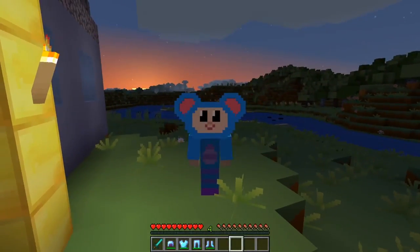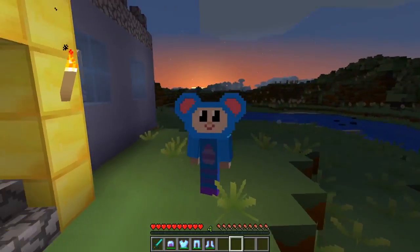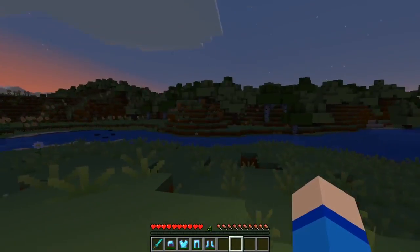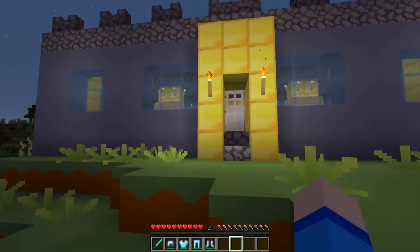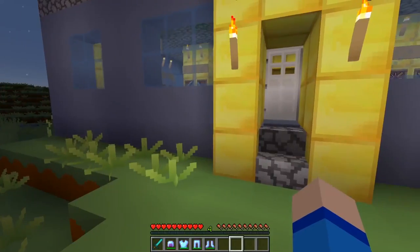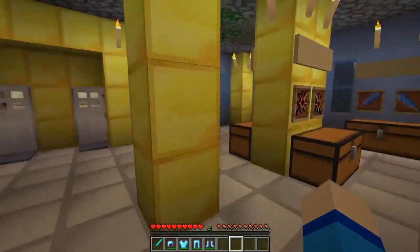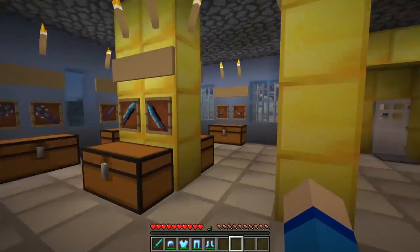Hey everybody! I'm Eve the Mouse from the Mother Goose Club! Today I'm checking out the Colosseum! So the Colosseum is this cool building that inside has a bunch of neat weapons to try out. And after I pick out some weapons, there's a bunch of mobs on the inside for me to fight. So we're going to try out a bunch of swords today! Let's see which ones I want to try.